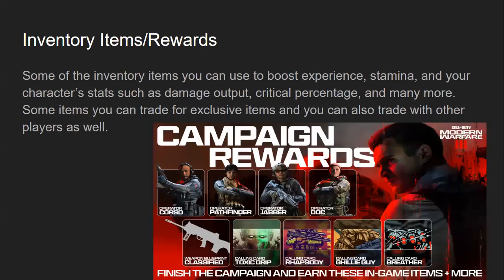Inventory items. Some of the inventory items you can use to boost experience, stamina, and your character stats such as damage output, critical percentage, and many more. Some items you can trade for exclusive items, and you can also trade with other players as well, such as rare melee weapons, rare guns, or just rare power-ups in general. Some of these can actually be ranked from new, common, rare, super rare, super super rare, ultra rare, and then legendary.